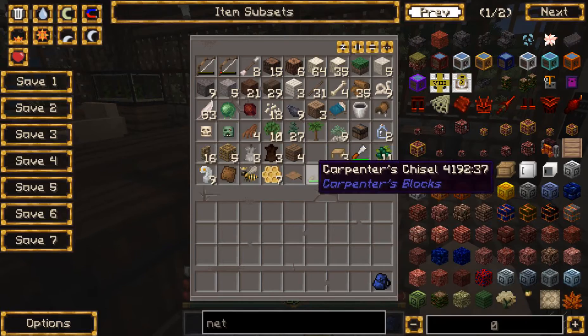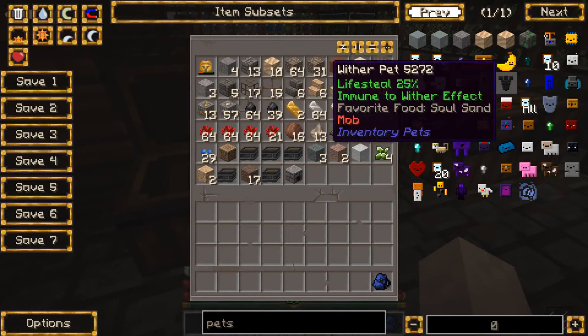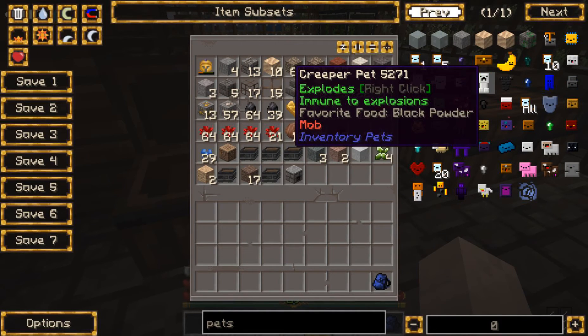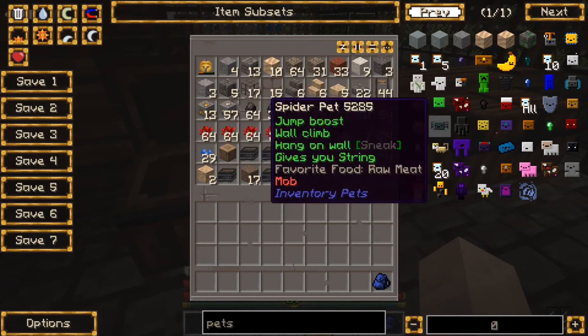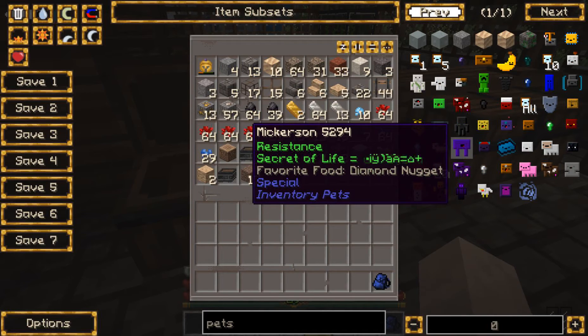We now have a use for our diamonds with Inventory Pets. Basically, inventory pets go like this — look at them, they're so adorable. So long as you have it in your hot bar, the creeper one can explode — it makes you immune to explosions. You have to feed it gunpowder multiple times a Minecraft day, and it'll eat whatever gunpowder is in your inventory. There are simple ones and really hard ones — it'll tell you if it's legendary or whatever.